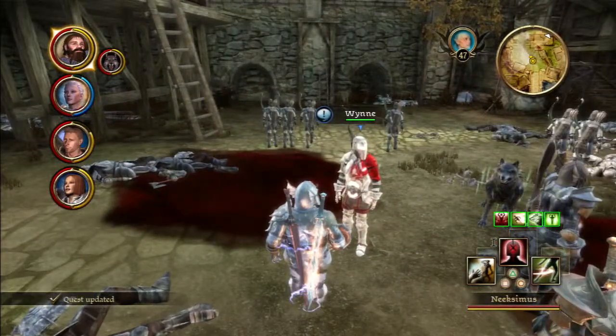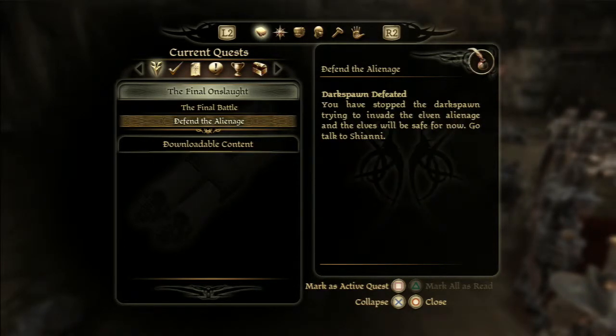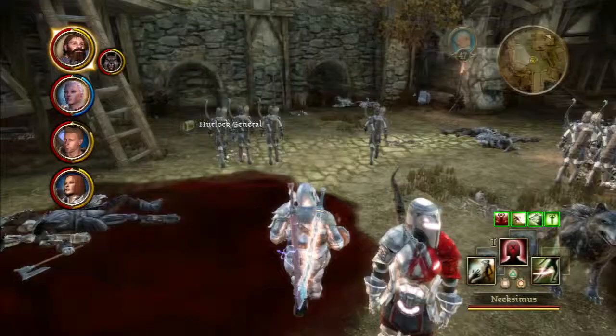Quest update — that's it. We killed both generals. Go talk to Shiani.